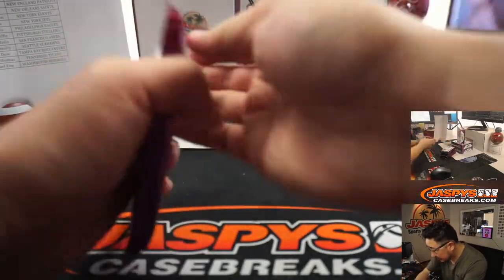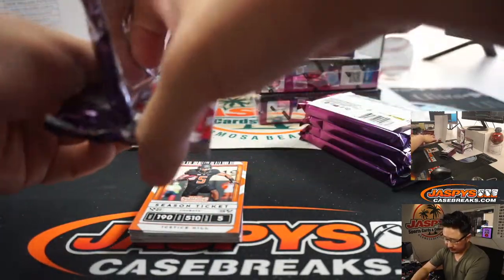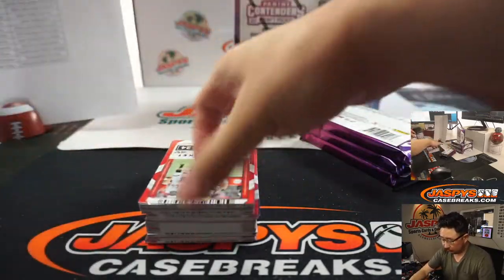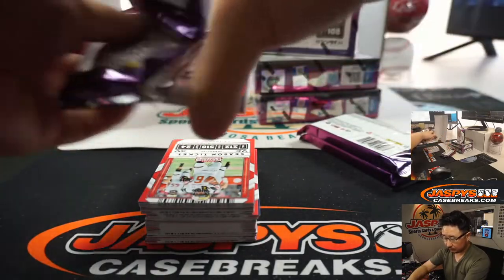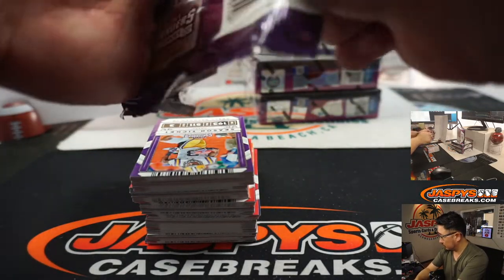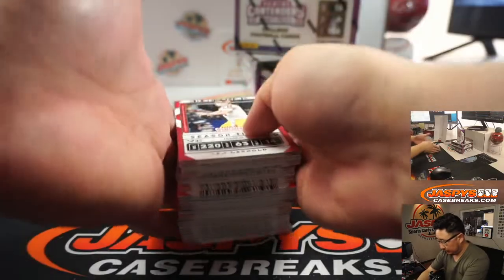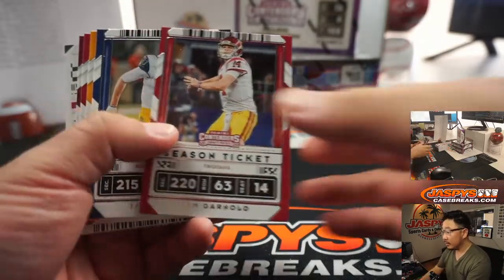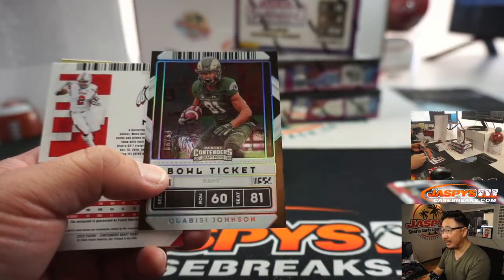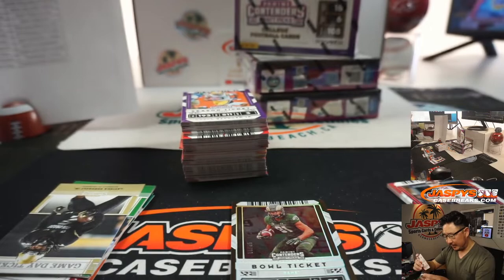What do we got here — how many autos? We've got six autos per box, should be one per pack if I remember correctly. First up, the bowl ticket is Ola B.C. Johnson — there's your autograph — who is a Minnesota Viking.